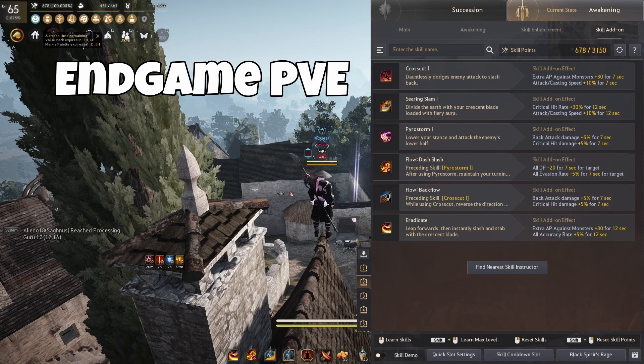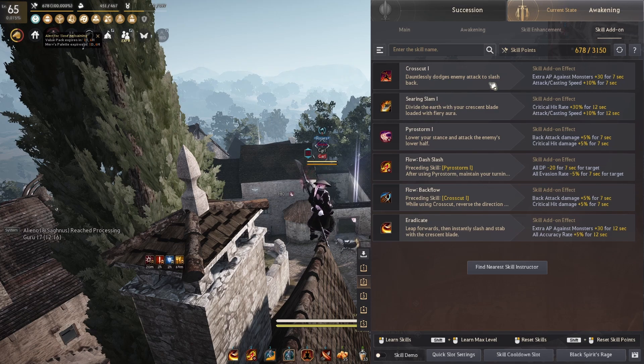Alright, let's get into it. For endgame PvE I have chosen the following addons. We start off with Crosscut: plus 30 mob damage and plus 10% attack speed. Crosscut is our filler on a 5-second cooldown, meaning that since the buff lasts 7 seconds, we can have a super good uptime of these two buffs.